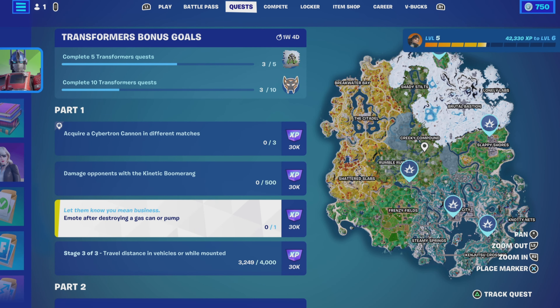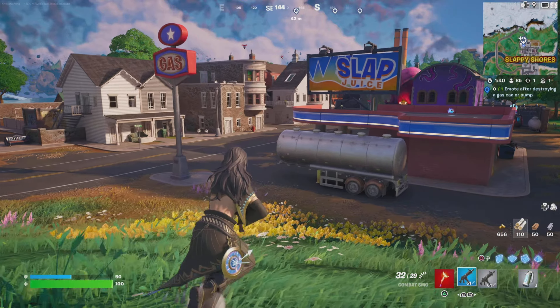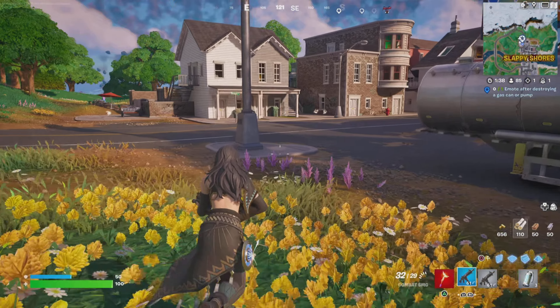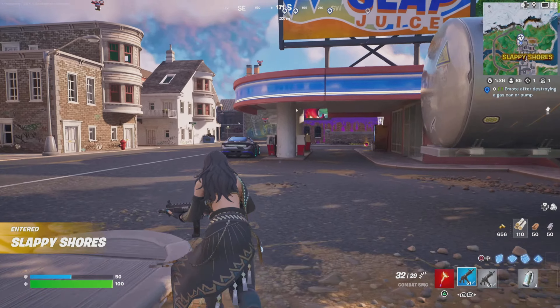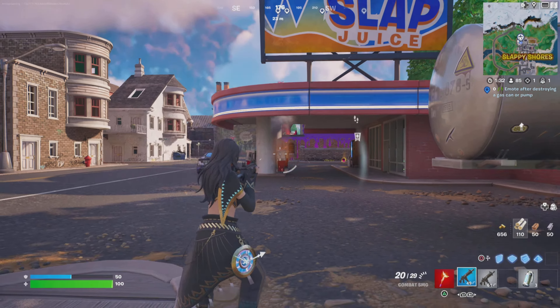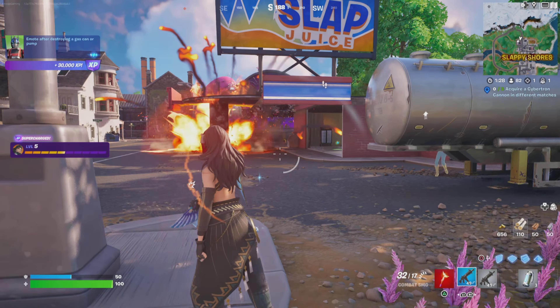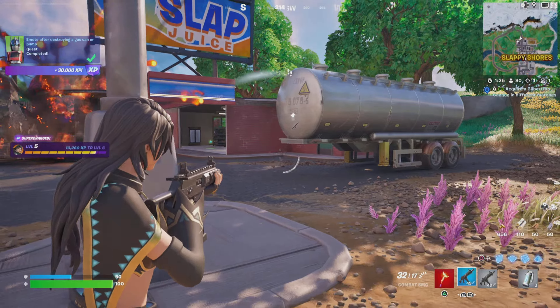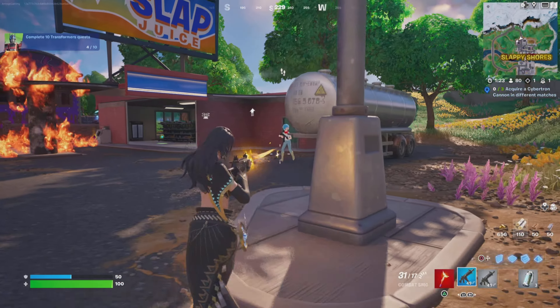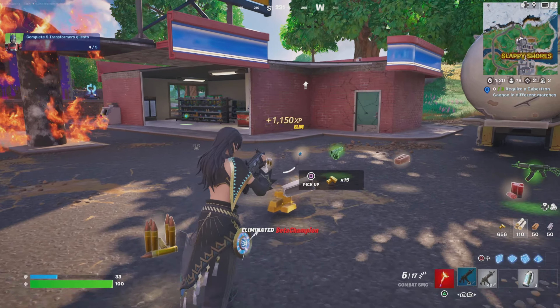One of the easier ones here: emote after destroying a gas can or a gas pump. There are four locations on the map. I'm going to Slappy Shores because it's a wee bit more out of the way and lesser used compared to some of the newer areas — there are four pumps there. Just shoot them until you hear the whining noise and then it'll explode. Emote straight afterwards and you'll complete it.